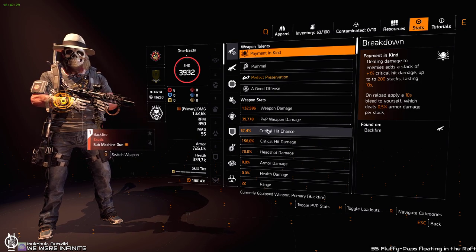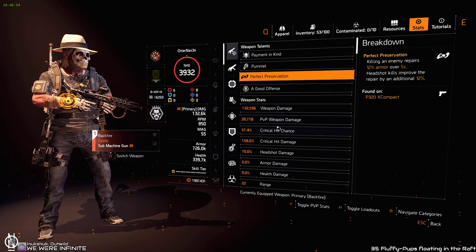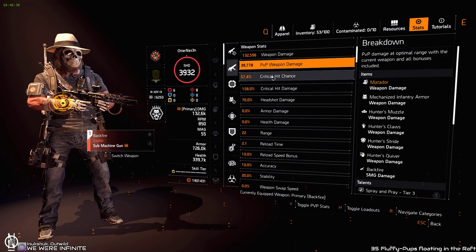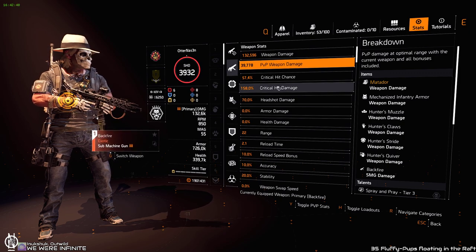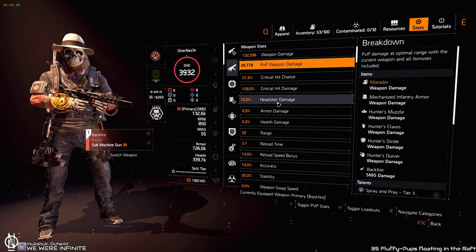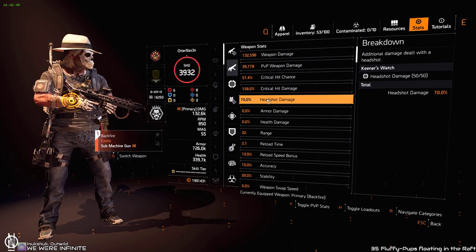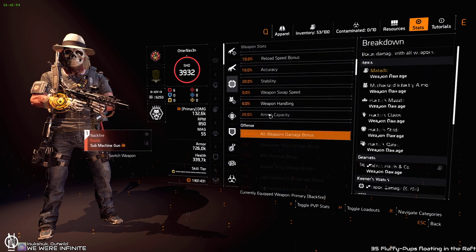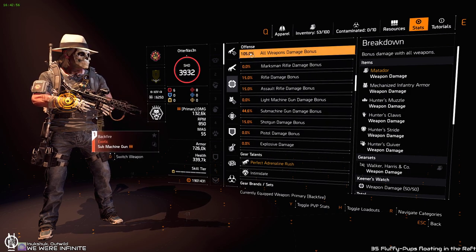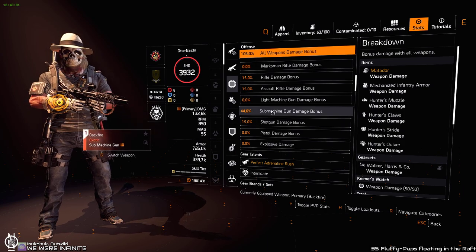This is the weapon damage here at 130,000. You have 57.4% crit chance, 158% crit damage, which is good enough with this set. You gain amplified damage from Hunter's Fury and from Intimidate — really crazy numbers. You can shred everything; even on Heroic you can play solo and shred them down very easily. Total weapon damage is 105%, and submachine gun damage is 44.6%, which is really good.